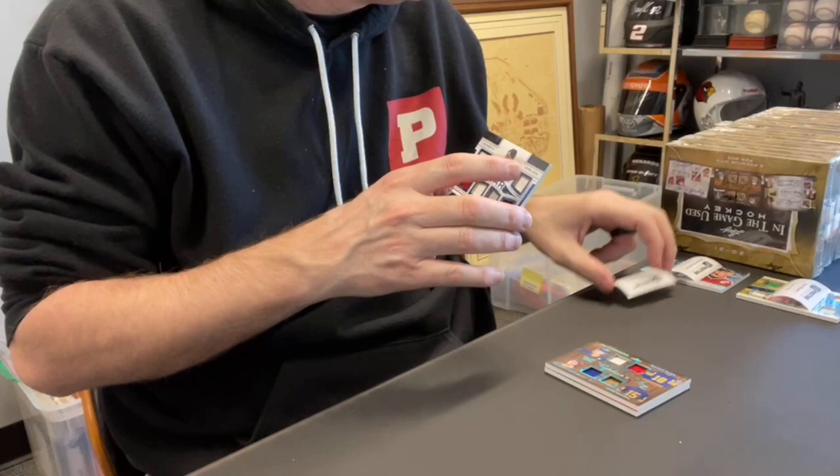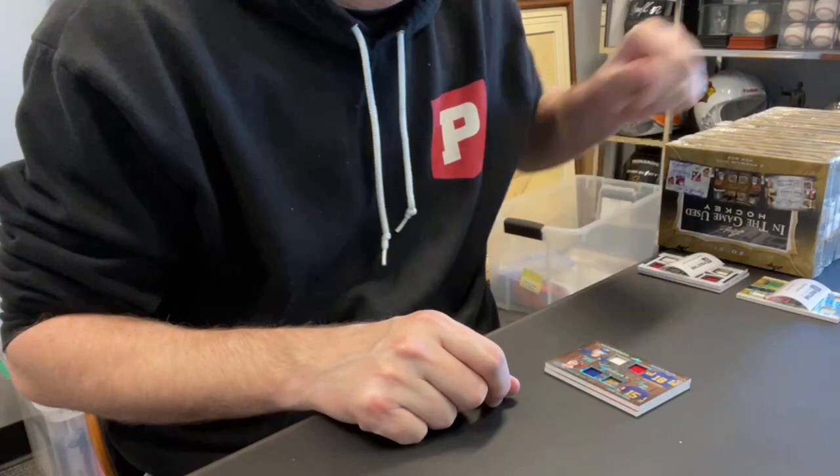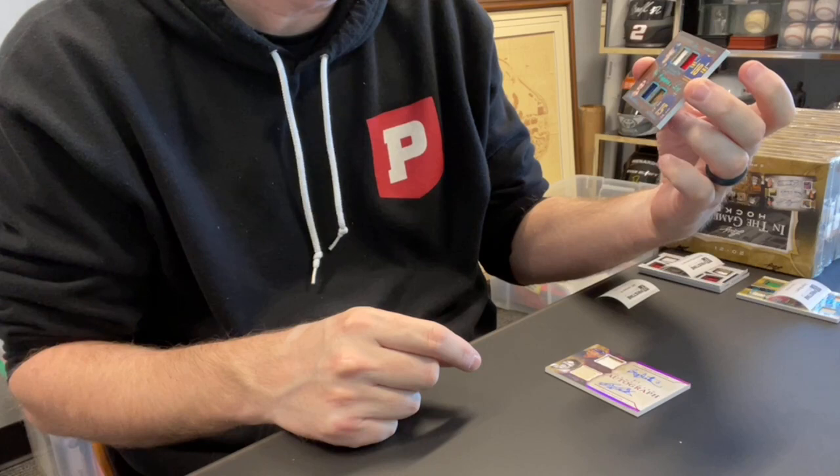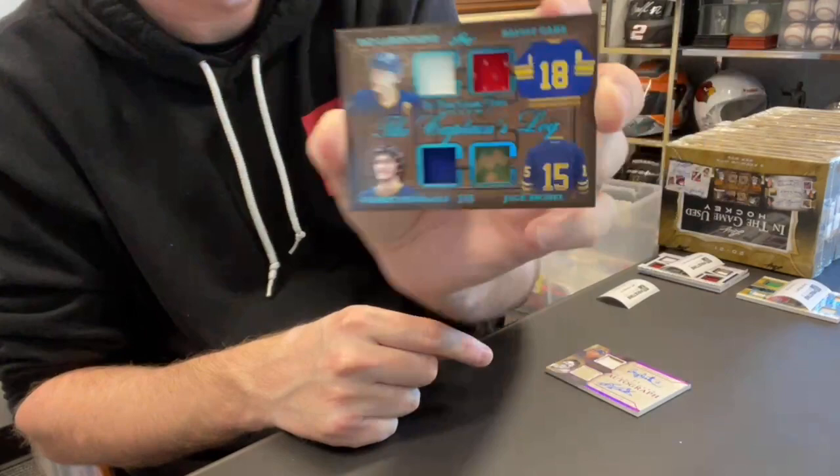Card four, Jeff J., spot four. This is your card. There's ink on the back. Quad relic — the Captain's Log out of six: Pat LaFontaine, Danny Gare, Jack Eichel, and Gilbert Peralt. Quad relic.